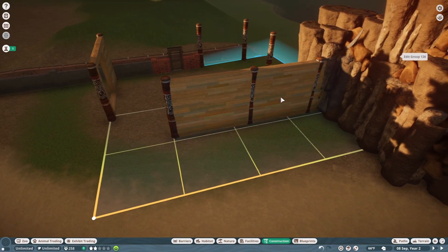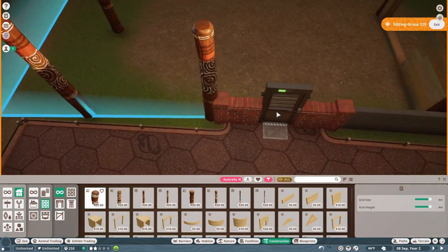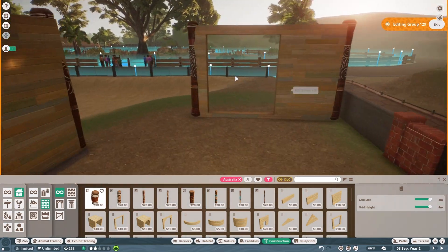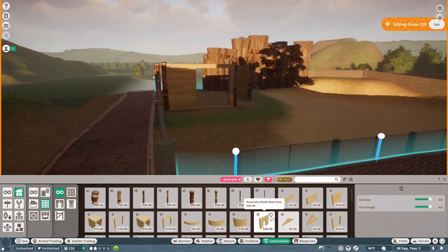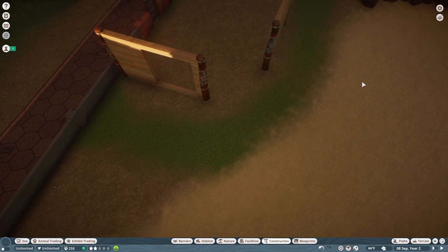I'm going to go ahead into edit group mode. That's not on the grid right there. It looks fine — it doesn't matter how it looks on the inside as long as it looks good on the back wall, because that's the only way guests are going to be able to see it. Let me see if I can fit an archway in here.